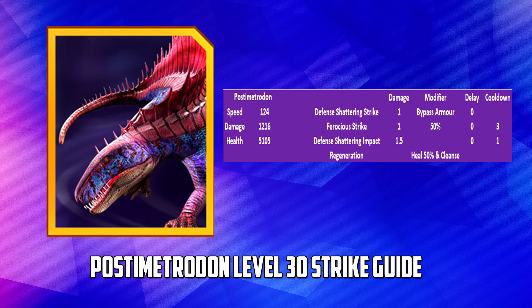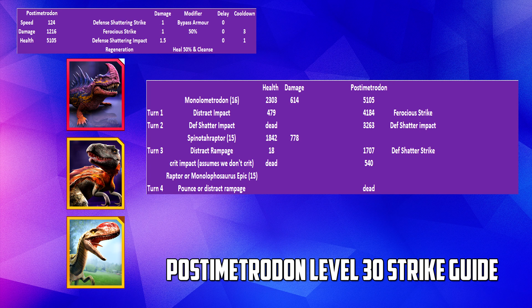Let's look at how we're going to tackle this dino. I've tried to do this using lower level dinos to make it more accessible. I'm fortunate enough to have Erlidom, and my solution probably would have been to cloak and hit with a rampage for close to 5,000 damage, then finish it off. But to make this useful, I'm going to break this down with dinos most people will have. The premise is to outspeed Postimetrodon so we can get two hits in on at least two of our dinos versus its one before we die.